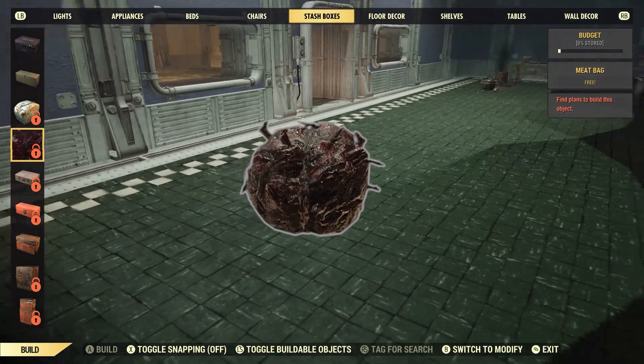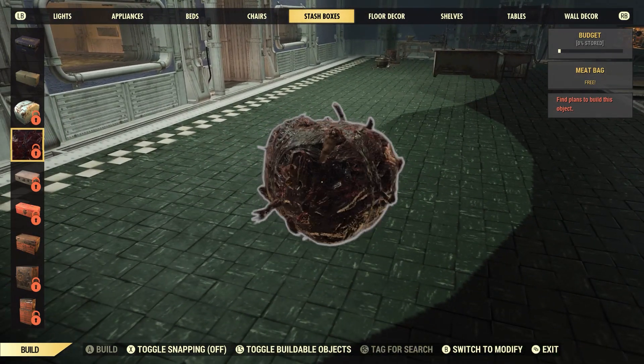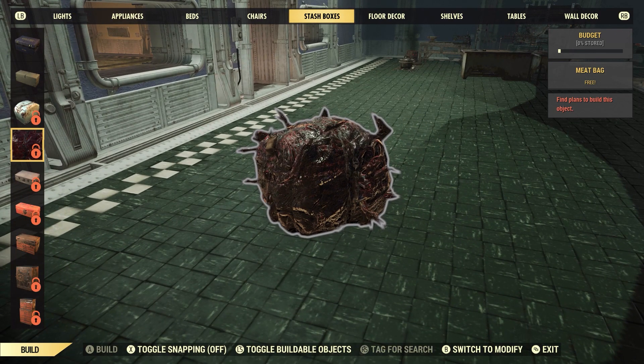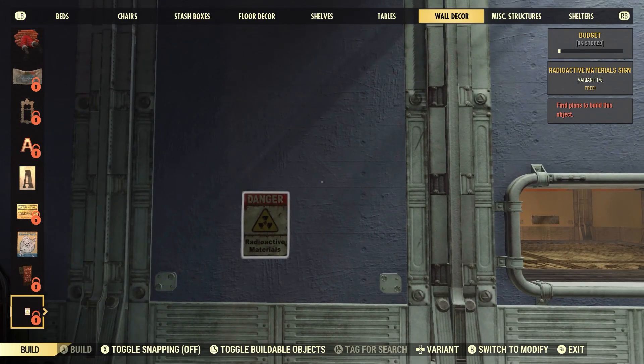This is a Super Mutant Meat Bag Stash Box — this is a stash box. The other two things I could not find were the red truck lights and the asylum lights. I could not find those anywhere in the build menu, even though they were on the list in the PTS.